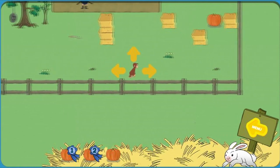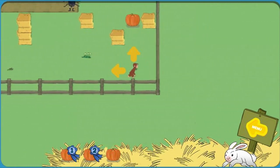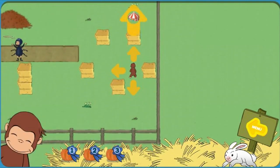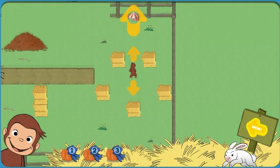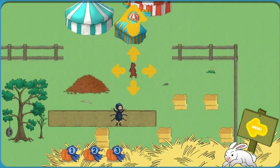You found the bunny. Now catch him. You found the bunny. Hooray! You found all the pumpkins. Now help George get to the festival.